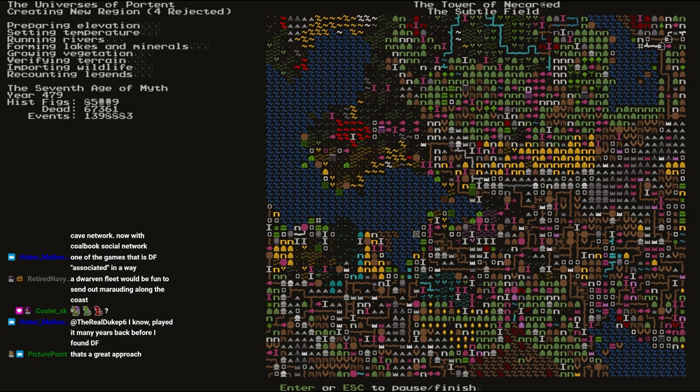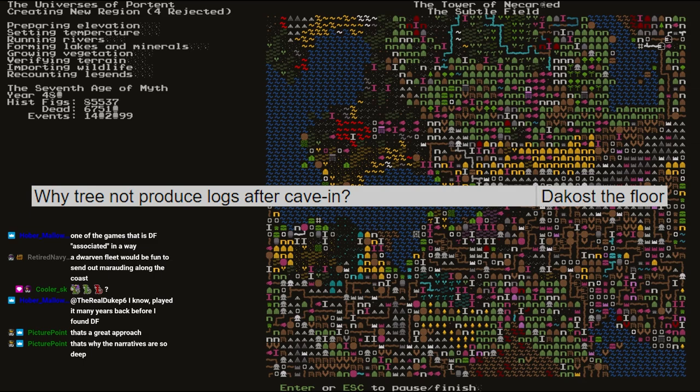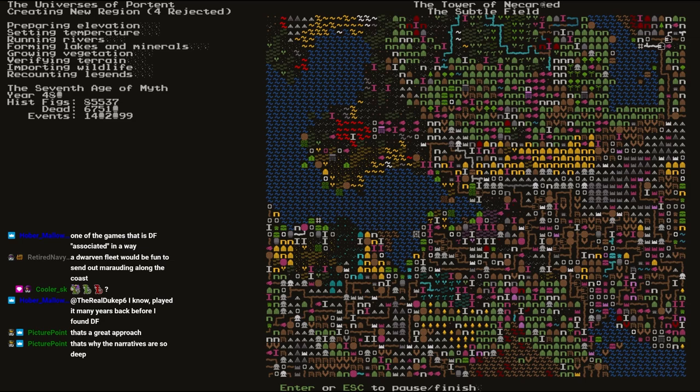The next question comes from dacost: why do trees not produce logs after a cave-in? Well, because it didn't call the cut-down-tree function, I guess.